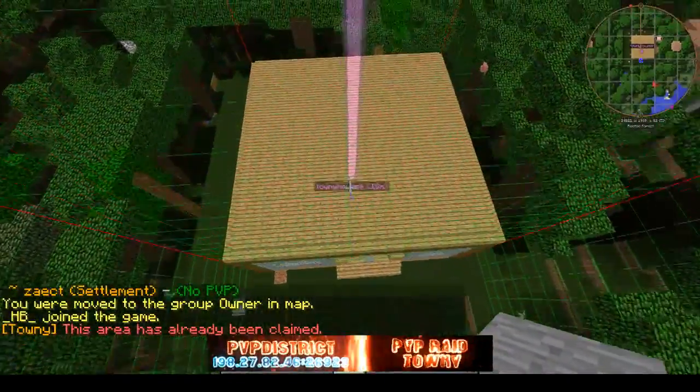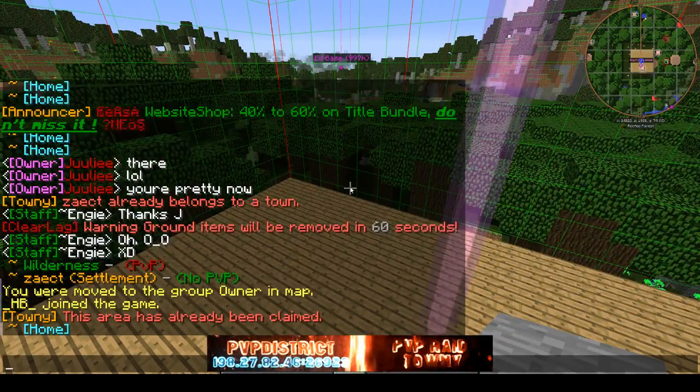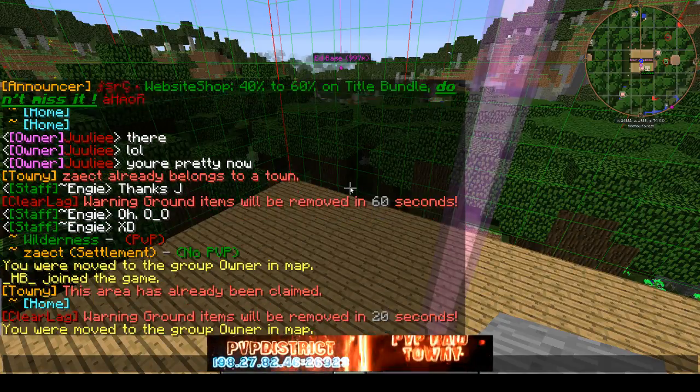One more thing before claiming — you gotta put coins in your storage. When you create your town it's gonna cost you 250 coins. After that, it's 10 coins per day to actually give you protection, so you gotta pay 10 coins for 24 hours of claim protection.